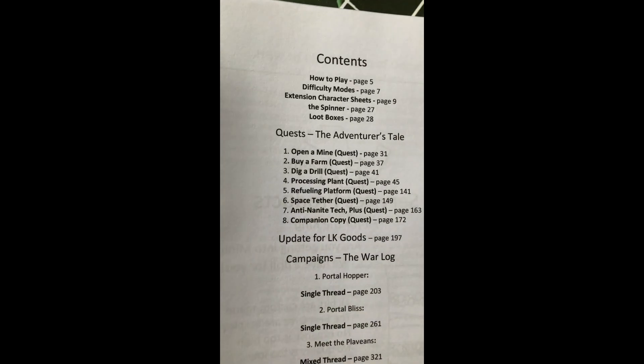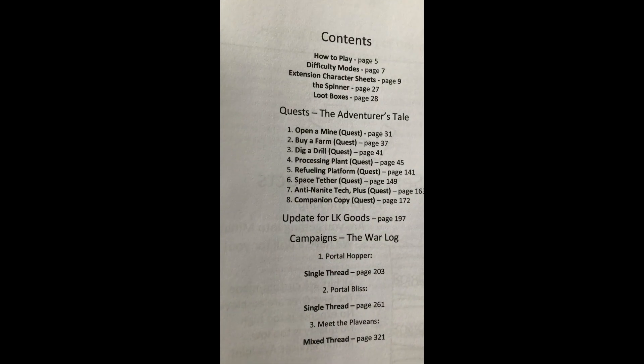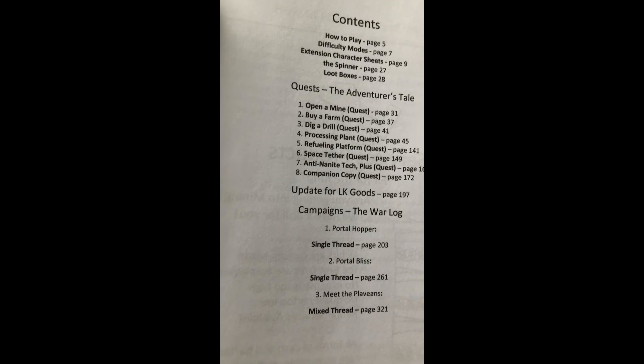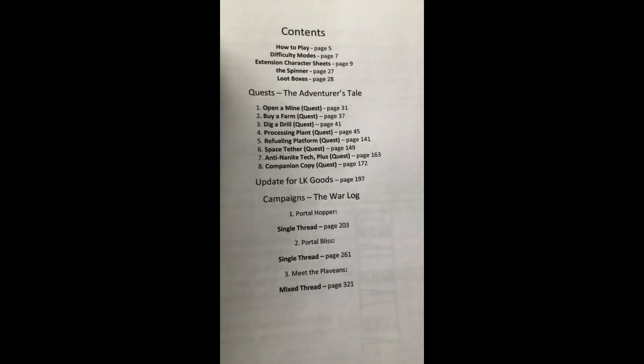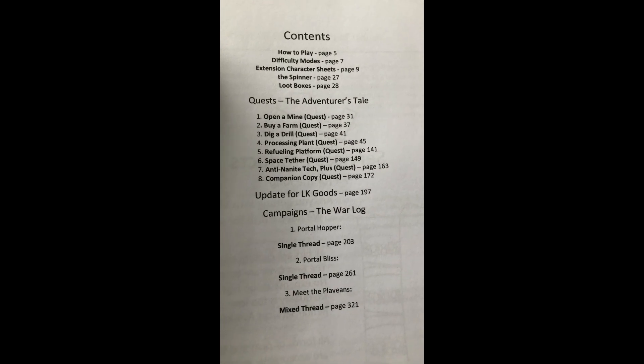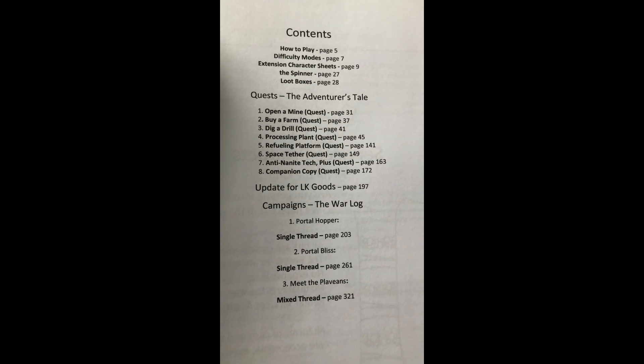Book One was a lot more straightforward. Book Two gets into things like: open a mine, buy a farm, dig a drill, processing plant, refueling, space tether, and anti-nanite tech — because the nanite-infused creatures and races out there are nasty to fight.